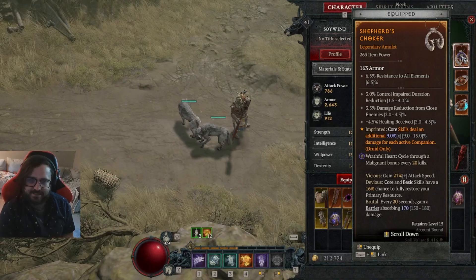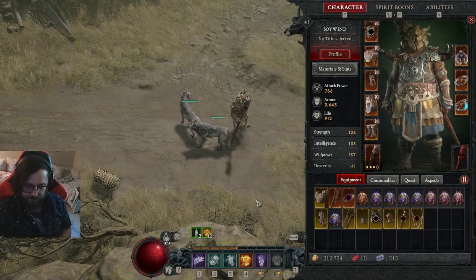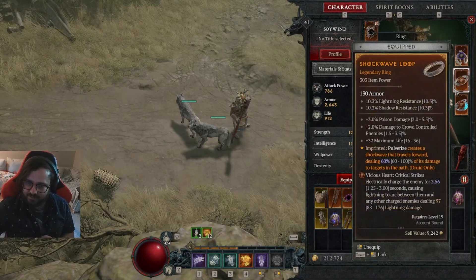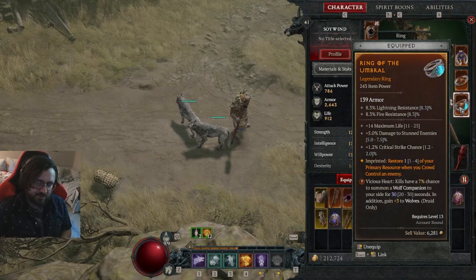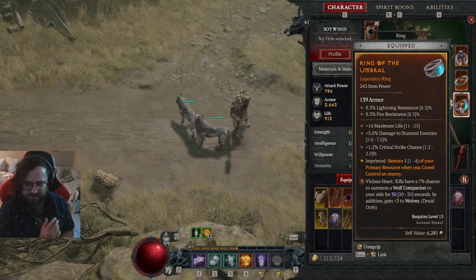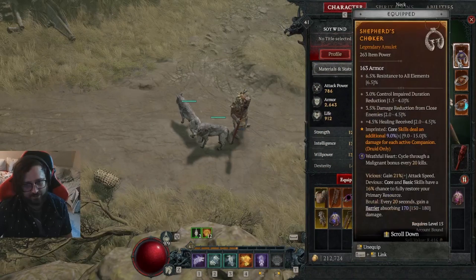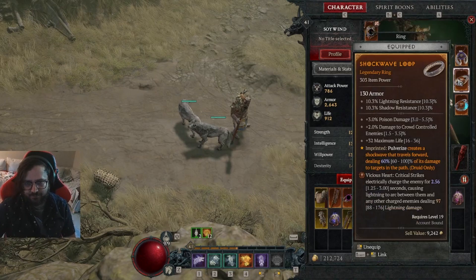Core skills deal an additional 9% damage for each active companion. We have our two Wolves, our two Ravens since we specced into it, and also with the Season of the Malignant, kills have a 7% chance to summon a Wolf companion. So this gives us an extra Wolf companion. All these extra pets are increasing our core skill damage quite a bit. The more companions we can get stacked up, the better.